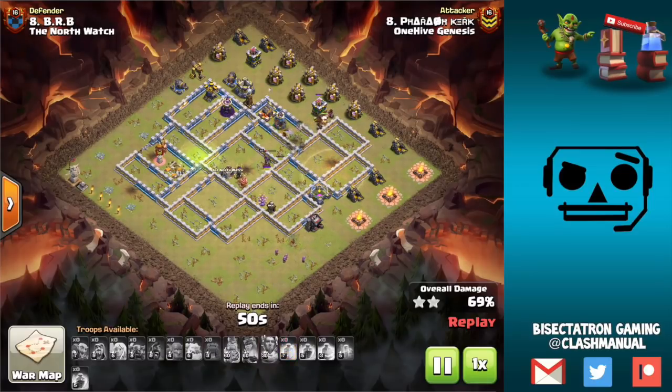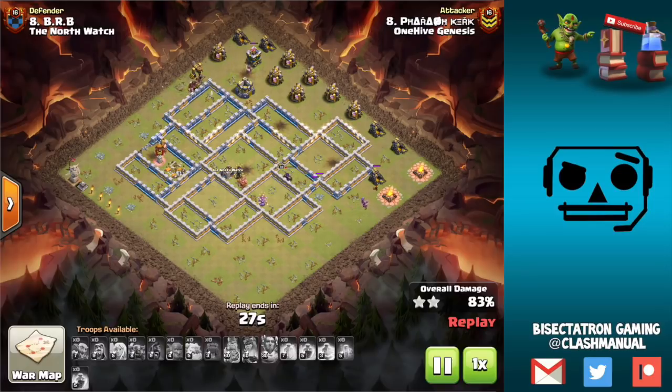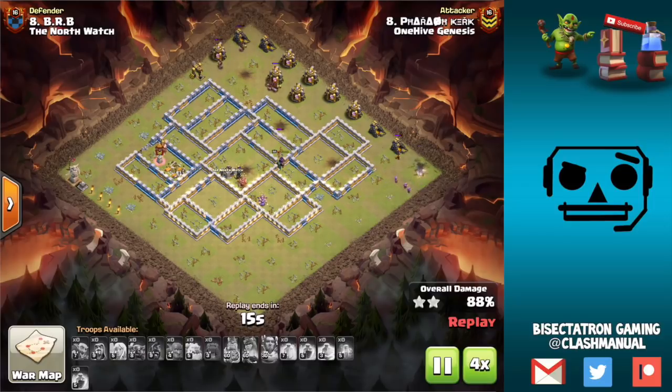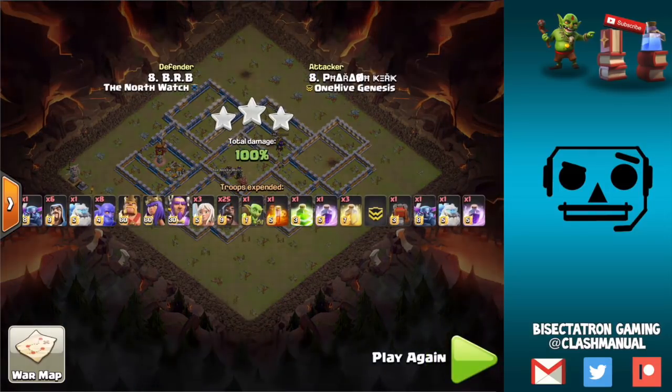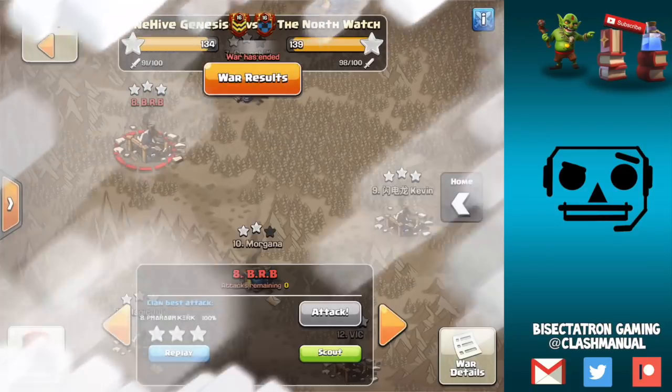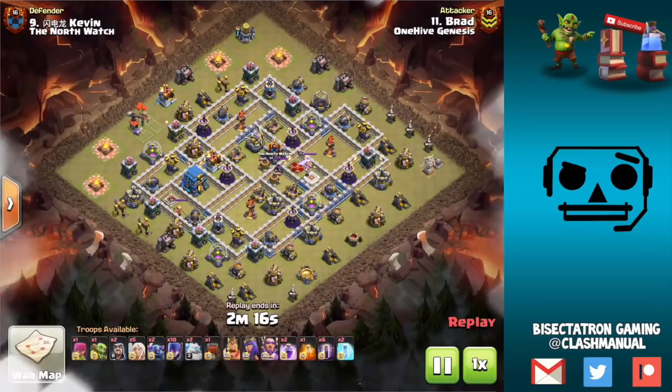Talking about buildings from a defensive side, the first thing you want to do at Town Hall 12 is get that Giga Tesla maxed out as soon as possible. It does have a pretty big war weight, but defensively it is invaluable. Without it, your base is substantially weaker because the Giga Tesla basically forces a Warden's ability over a certain part of your base. If you place your Town Hall correctly — which I've talked about in other videos for base building at Town Hall 12 — the Giga Tesla is very difficult to deal with. Get it maxed out as soon as possible; it's going to make your base a lot harder to take out.